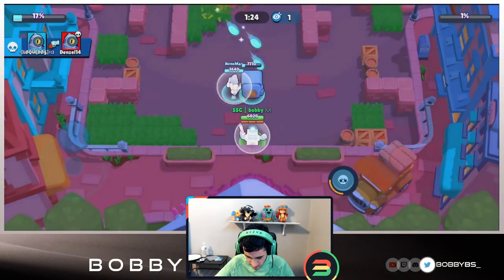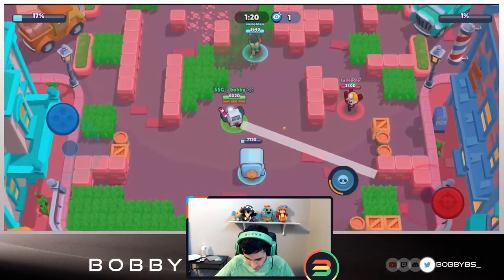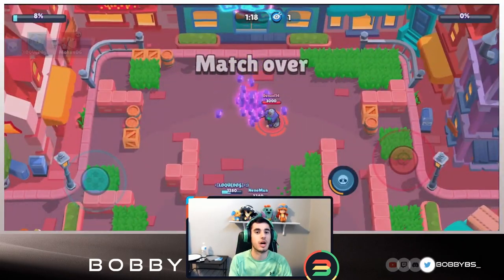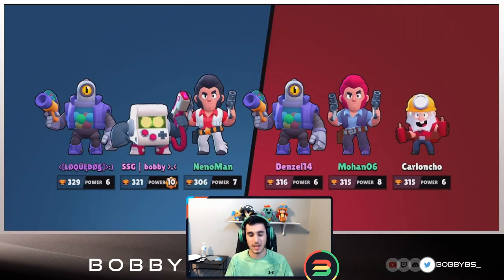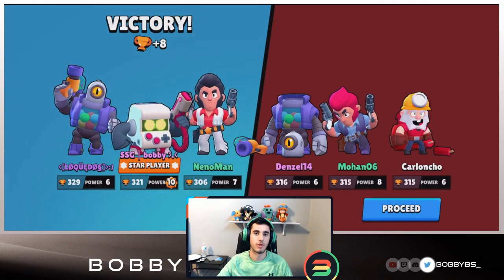We just need to walk up and do some damage - oh no, the safe's at one percent! This Rico's gonna have to clutch it. All he has to do is super the safe, but I think he wants to super something else. That's fine, we have two people coming up the map, all we need to do is hit one shot and that ends it. That game was even closer than the last one - that scares me a little bit.